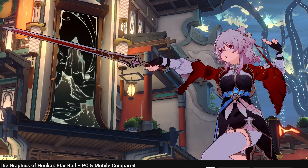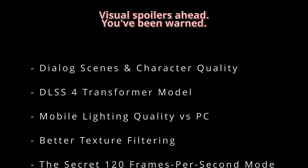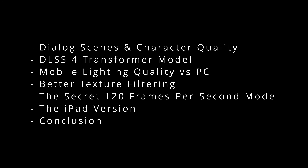If you haven't seen the previous one, I suggest you watch it first, because this one is going to cover random odds and ends, like Dialogue Scenes and Character Quality, DLSS 4 Transformer Model, Mobile Lighting Quality vs PC, Better Texture Filtering, The Secret 120 frames per second mode, The iPad version, and the Conclusion.